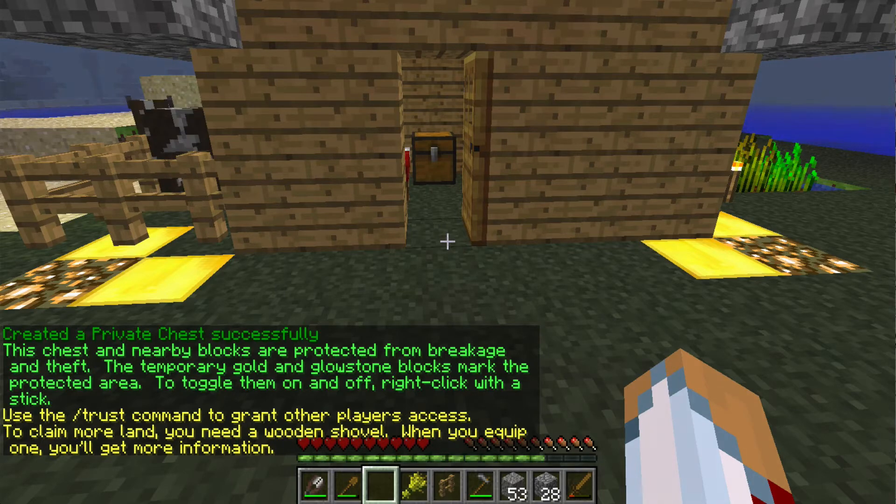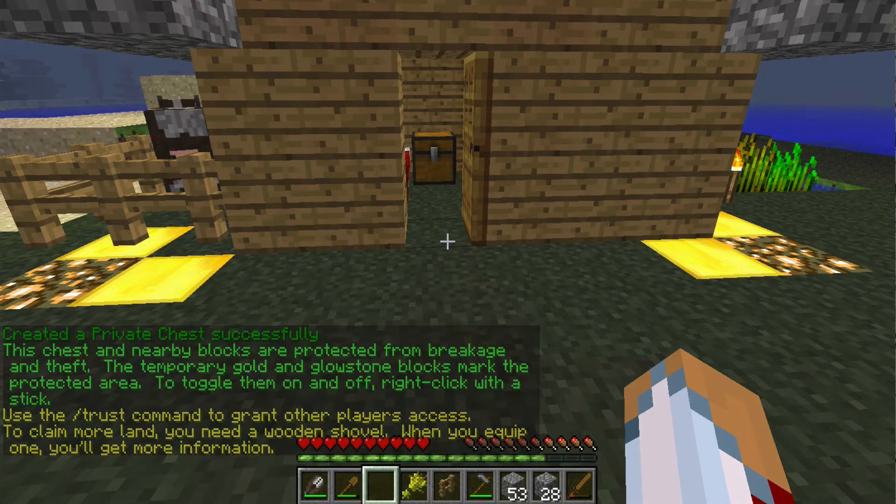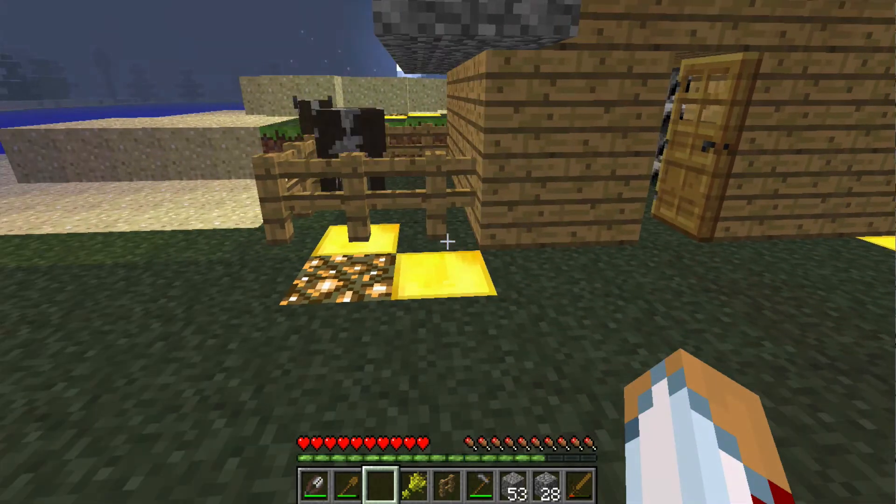The gold and glowstone create the boundaries of your protection. No, you cannot mine this glowstone — it's simply a visual to show you what boundaries or what area you have protected.